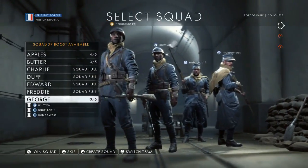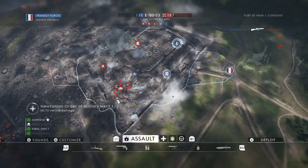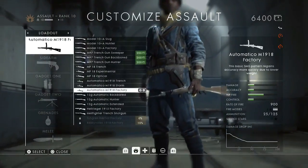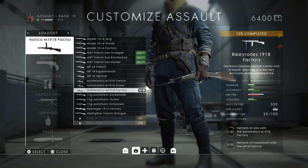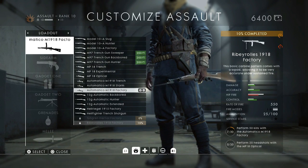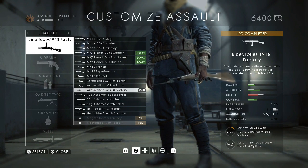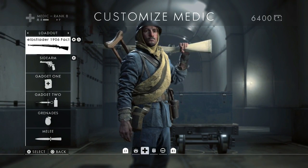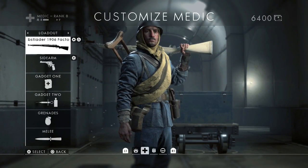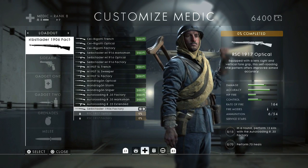Here we go guys, we're gonna go into squad. I will show you the guns that are locked. So this is what I was trying to do last night — you've got to perform 50 kills with the Automatico M1918. And then we've got the Medic class, the RSC 1917.